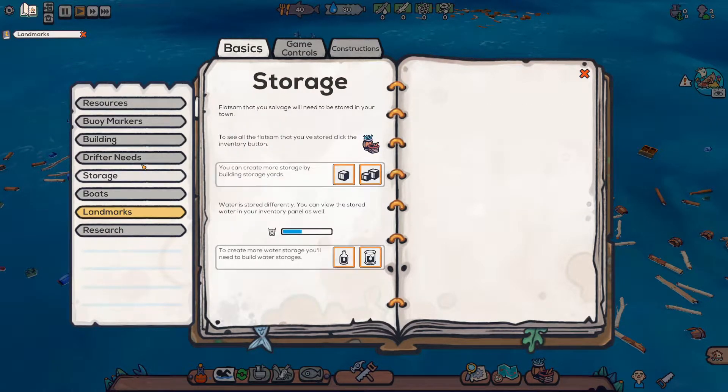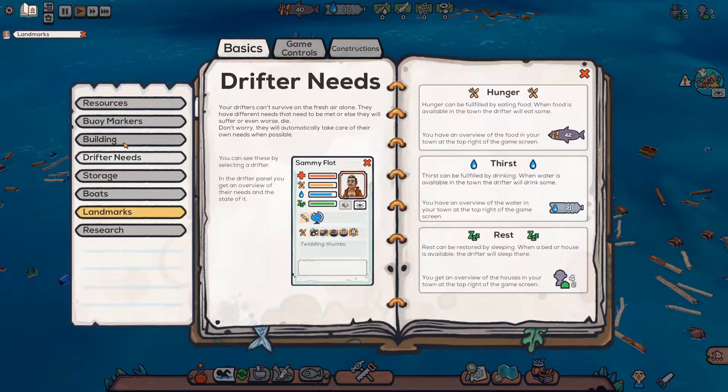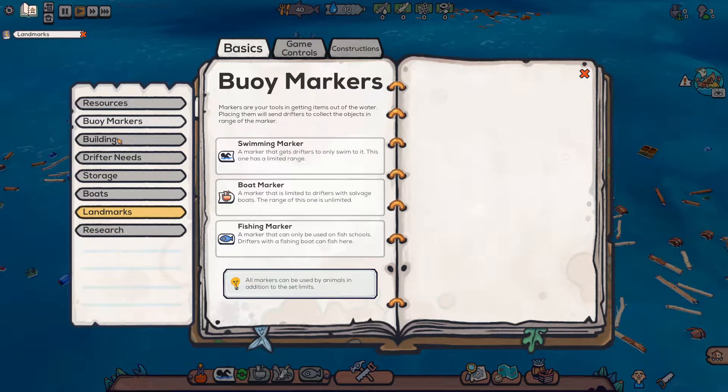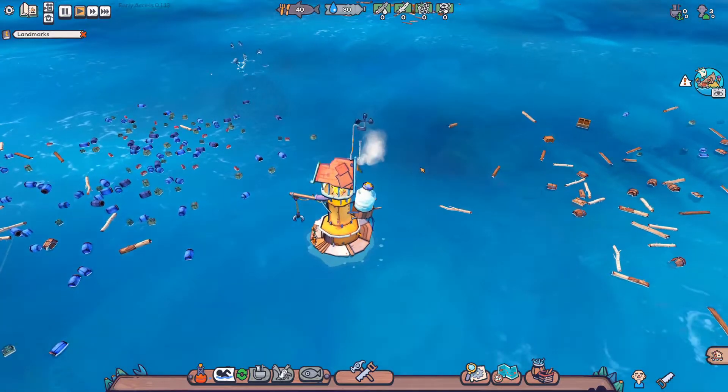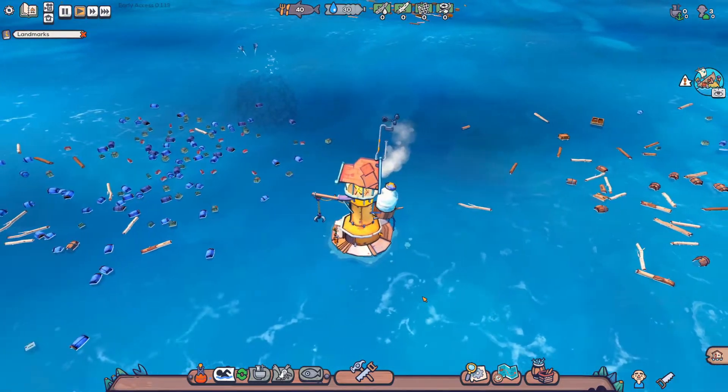Since this is a first time for me playing, I'm hoping you guys will learn along with me. Building - to start building, open the build menu. Categories show each construction's main focus. There are six categories: town, food, water, workshops, boats, and navigation, which seems self-explanatory. To place a construction, you need to have its resource requirements available in storage. When you select a construction in the menu, you'll have a blueprint when you hover with your mouse. Buildings can only be placed next to walkways.